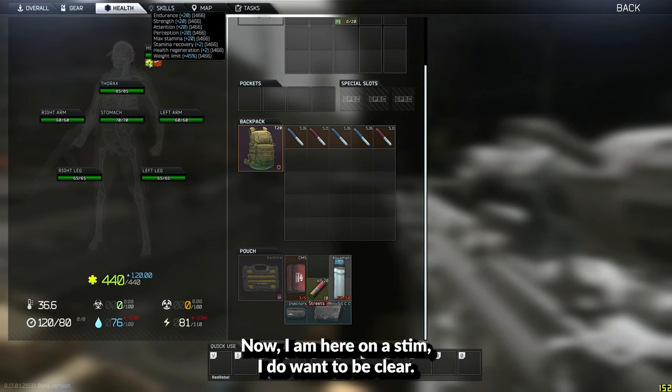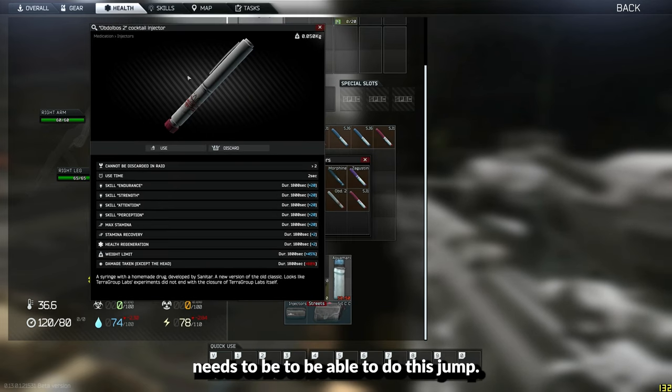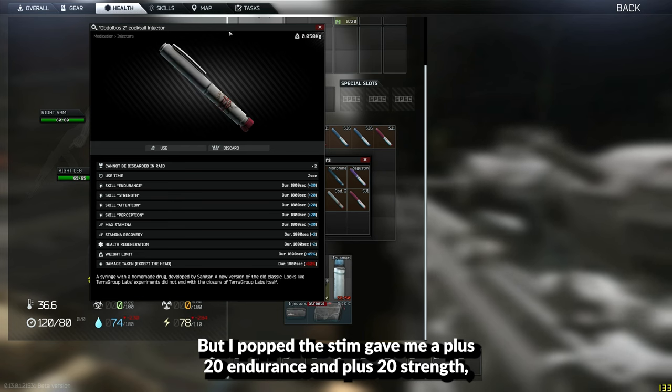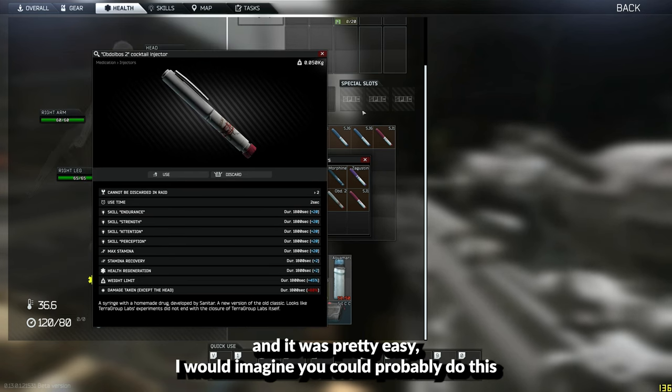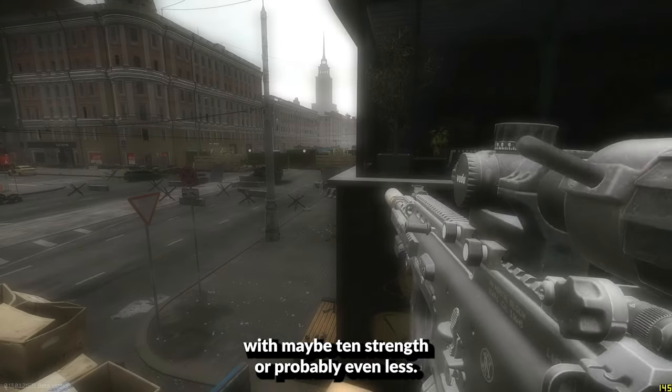I am here on a stem, so I want to be clear — I don't know exactly what the least amount of strength you need to be able to do this jump. But I popped the stem, which gave me plus 20 endurance and plus 20 strength, and it was pretty easy. I would imagine you could probably do this with maybe 10 strength or probably even less.